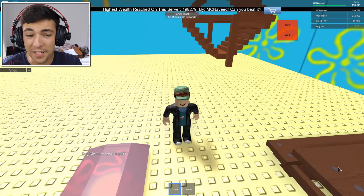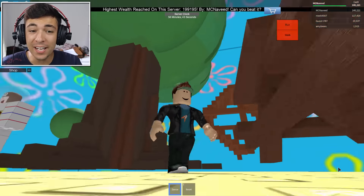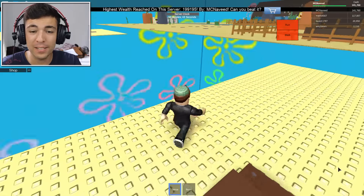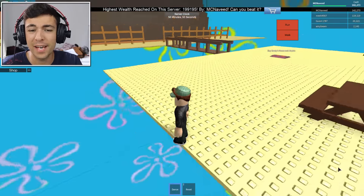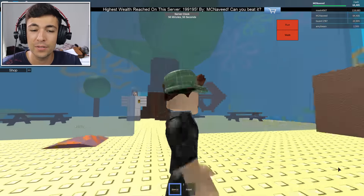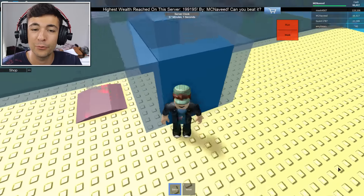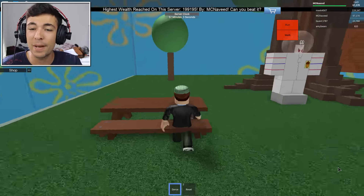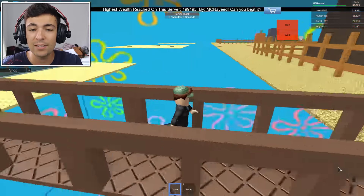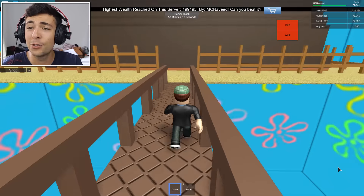We are getting so close to finishing because we have to build the big tree for 60,000 — look at that thing, this is huge, this is gigantic! I almost fell off there. Let's go ahead and buy Sandy's house for 80,000. Can we go through? Yes we can — thank goodness for that. This is what I expected: Sandy's house looks like a giant air tank. I was kind of worried she would be drowning in the water, but this is great news.